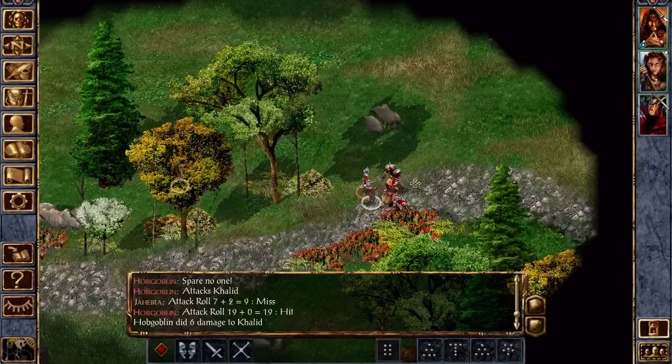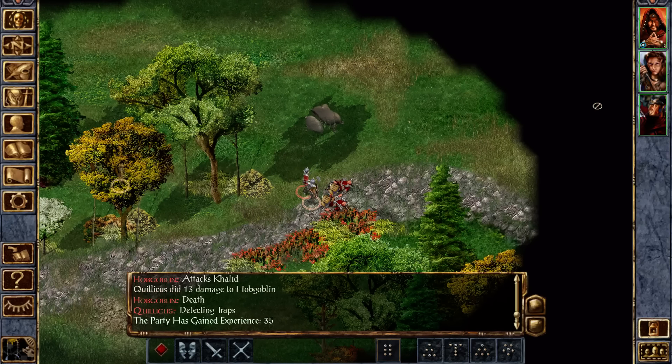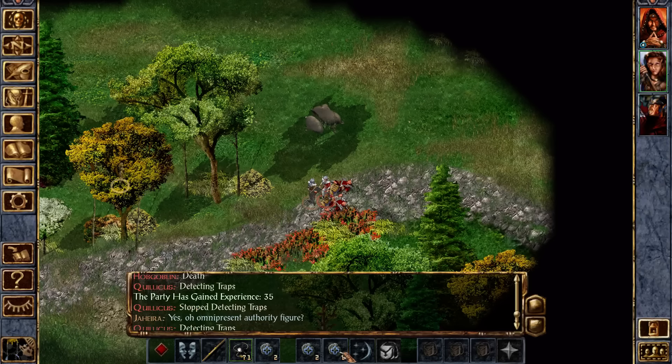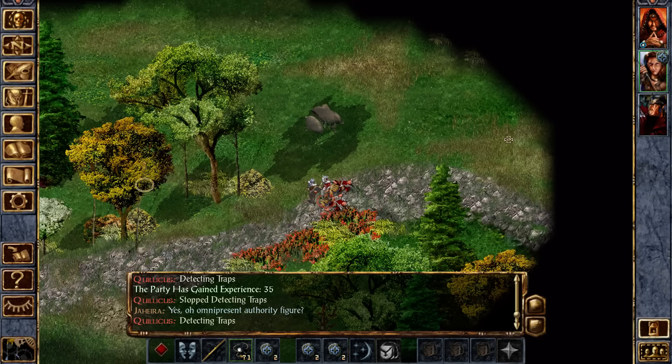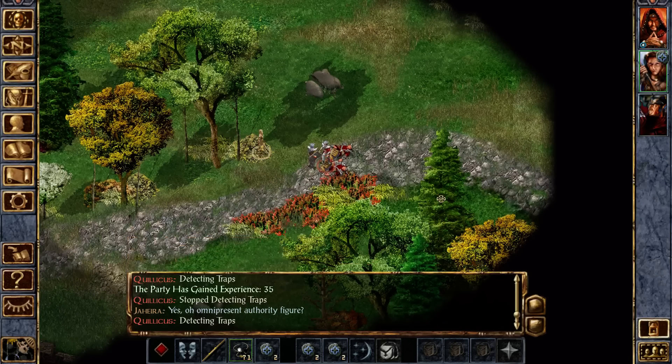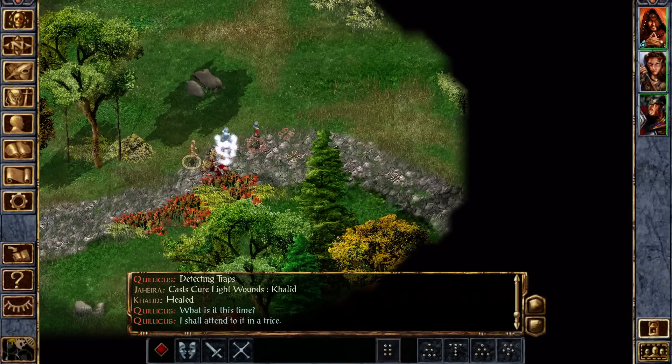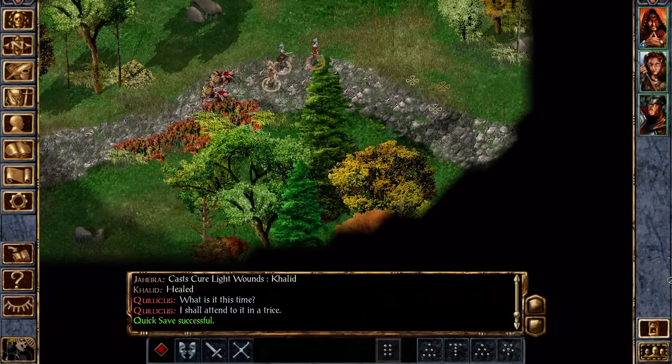We could always switch things around — Khalid doing ranged longbow stuff with Jahira going in melee, which wouldn't be too bad. It'll be much better when we get one more level because right now everyone's just got such tiny hit points that one hit represents a significant amount of damage.